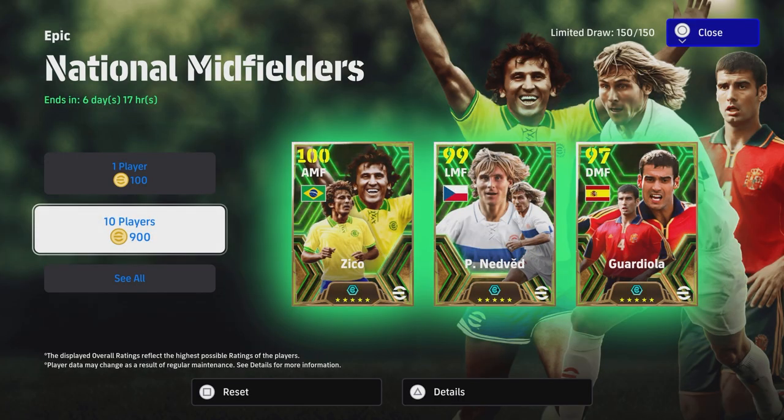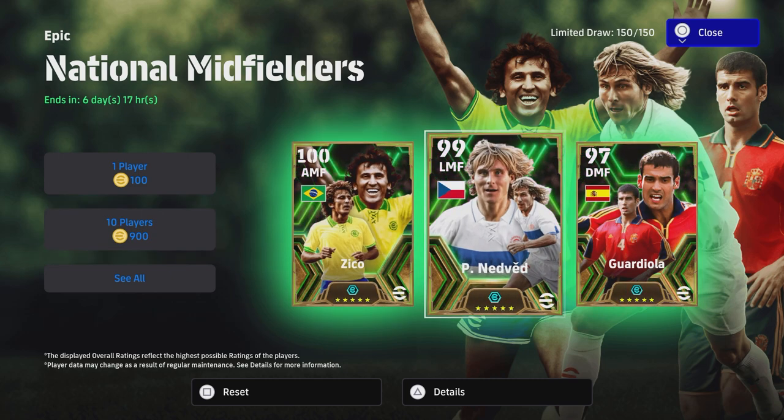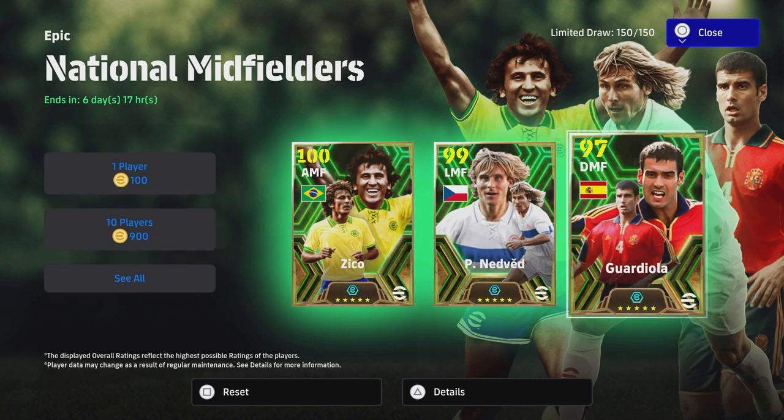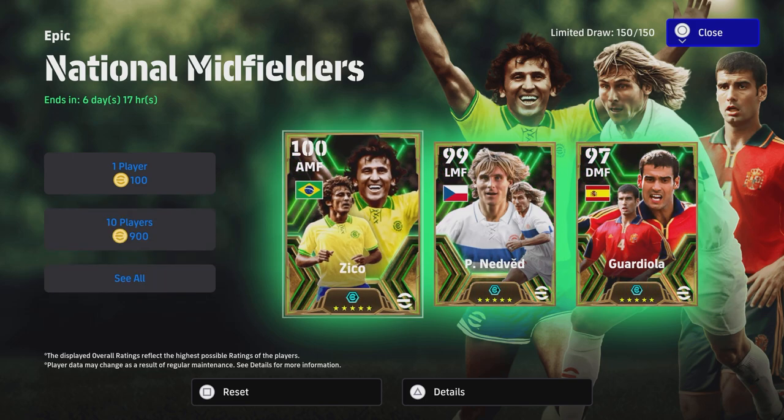Welcome back to the channel - Monday morning and we're getting this video up because 100 overall Zico is quite decent, Nedved as well, and Guardiola which is a bit of a disappointment in my opinion. These are part of the new Epic National Midfielders pack and these are boosters as well, so these three players have boosters.